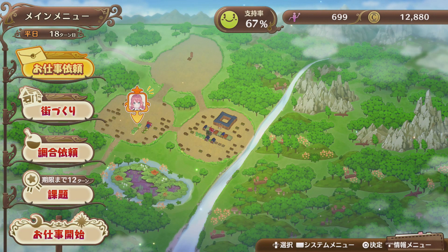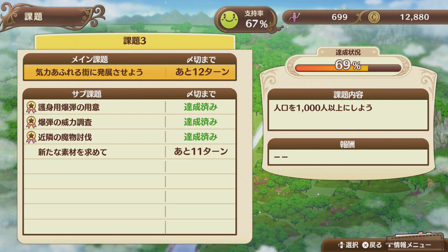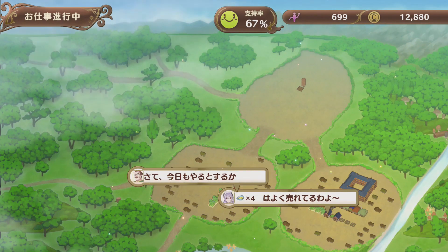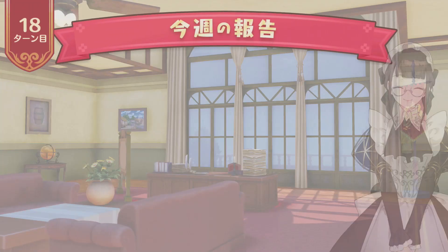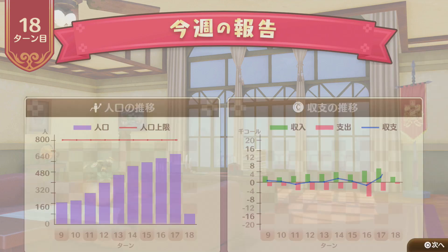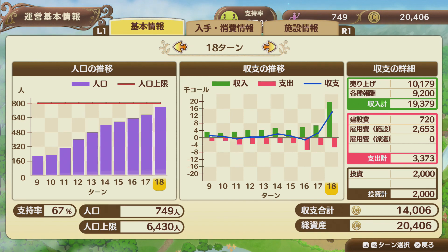Anything else? I don't think so. Remind ourselves what we've got left - make a thousand population, so we just gotta keep going out to our new zone. Our population went up by 80 and we netted 1400. Delicious - so we've got a total of 749 people and 20k cold.